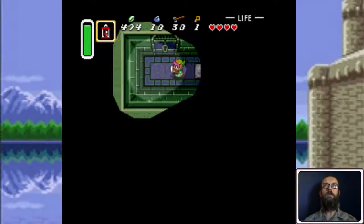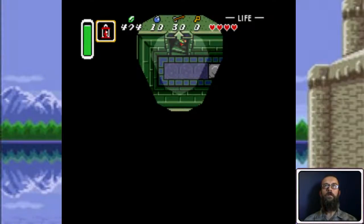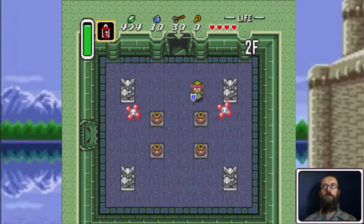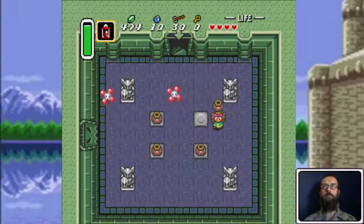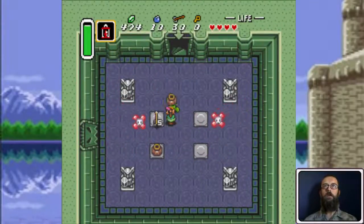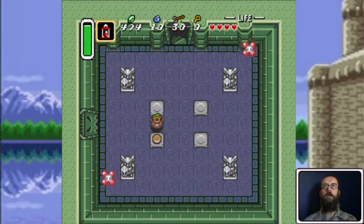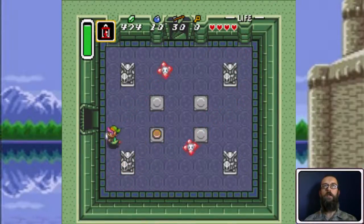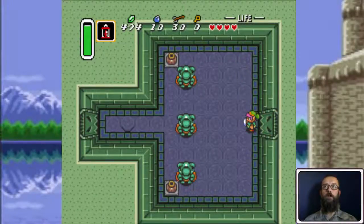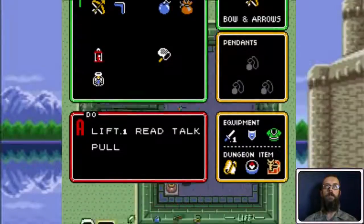Now I'll use a key and go upstairs. I think this dungeon has the largest amount of these anti-fairies of any dungeon in the game. So it's kind of a good idea to have the magic powder from the witch before you enter this dungeon, because that way you can take care of them easier.